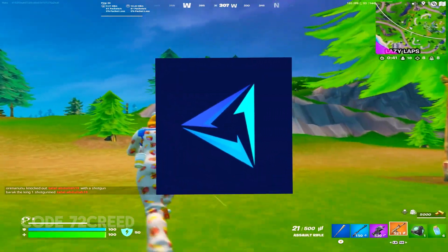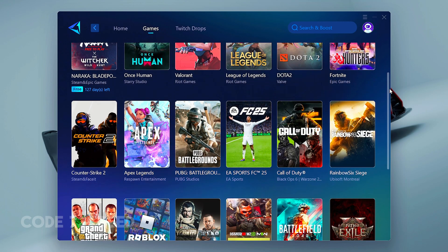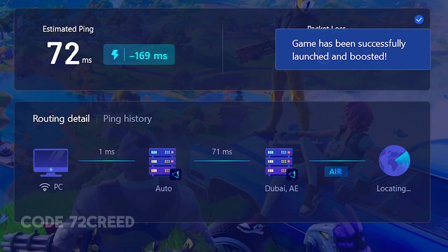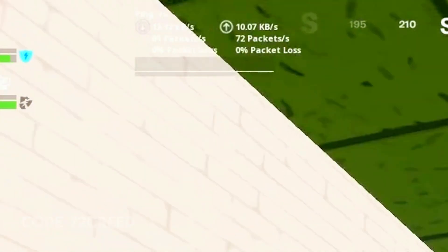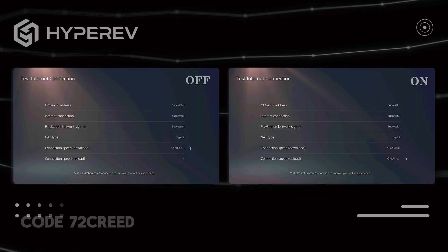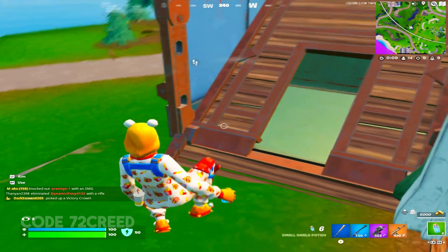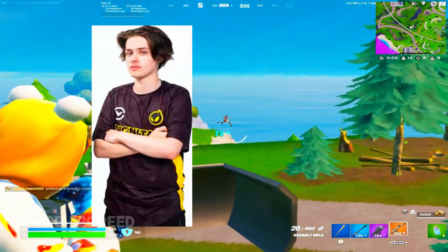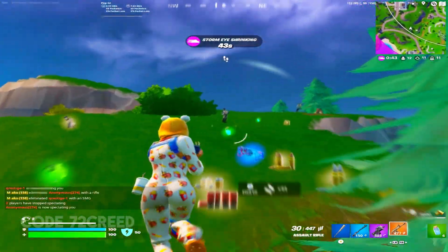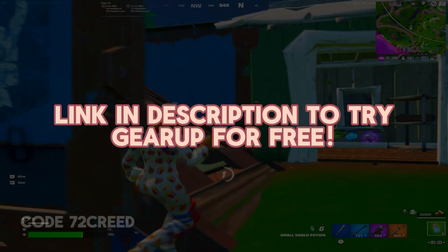A tool I'd recommend for optimizing your Wi-Fi for gaming is GearUp Booster. GearUp can help you achieve lower ping in virtually any online game, with a library of over 2000 games that can be boosted with a click. It helped me get lower ping in Fortnite, going from 200+ ping down to the upper 75s range with no packet loss. They also have a dedicated game router for console and multiple servers worldwide to ensure the best routing to your game server.